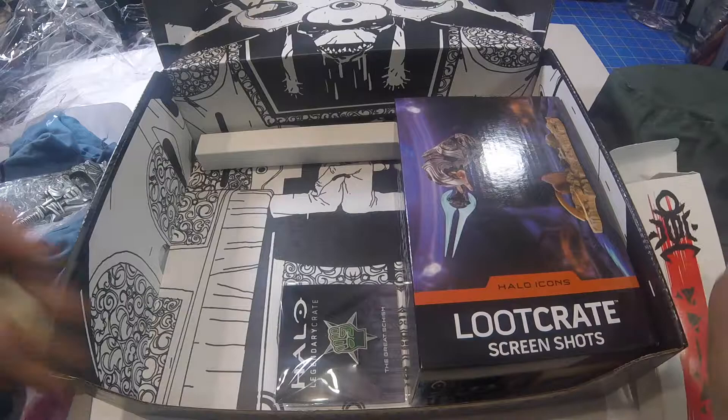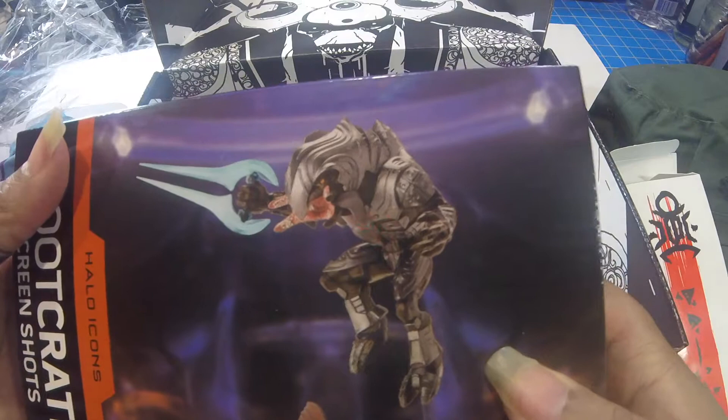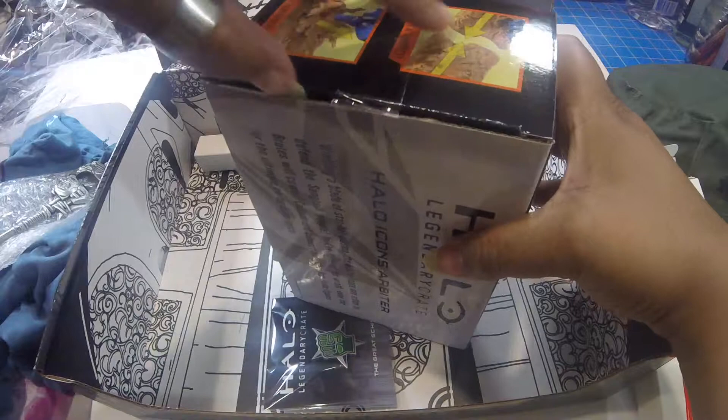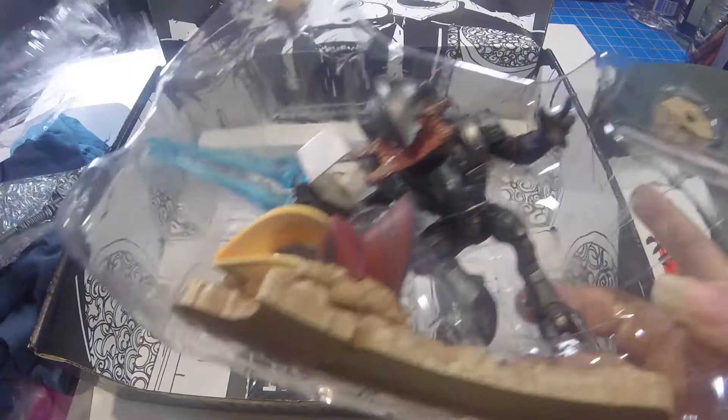This box contains a statue of a Halo icon, the Arbiter. You can put together your own Arbiter here for your shelf.